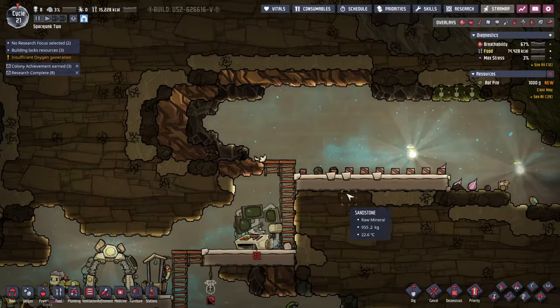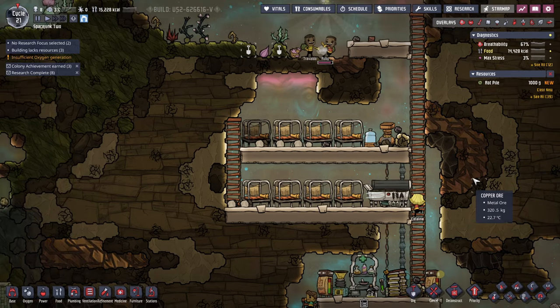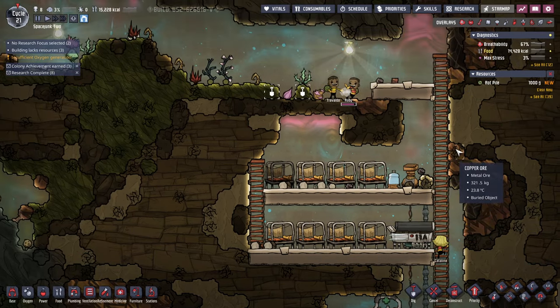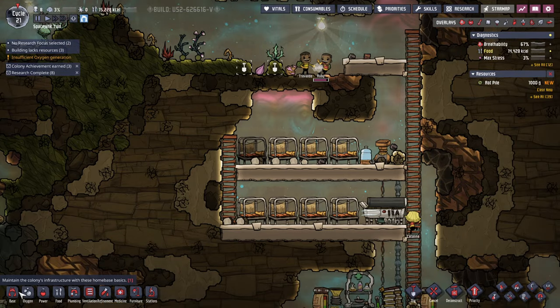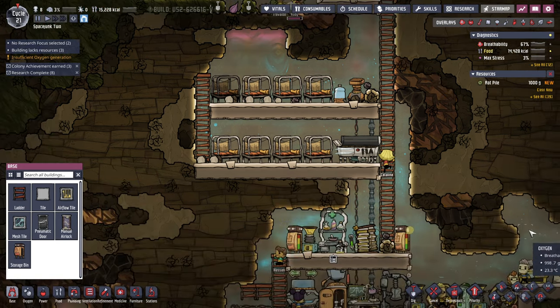We've got everything pretty tight here, and I need to figure out exactly how ventilation works if we have little rooms. That makes me nervous about making them too. Also, we just sort of got things that could block liquid and gas flow. We will see about that.